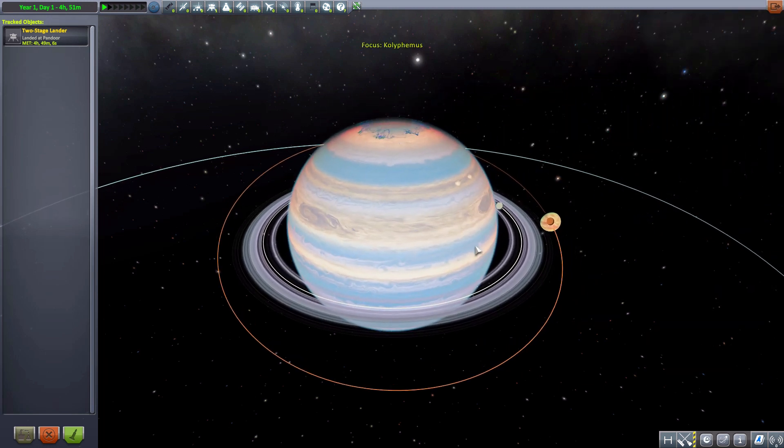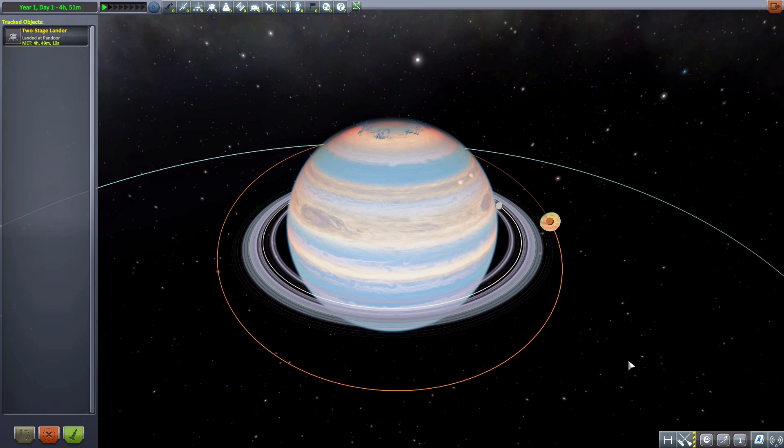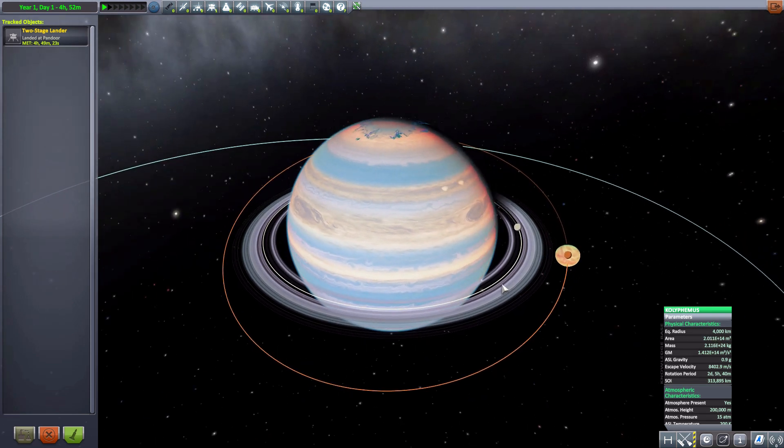Let's put our focus first on the big boy of the bunch, Colophemus — a really big gas giant with a radius of 4,000 kilometers and a pretty beautiful pastel color palette. I do quite enjoy it, and of course I love ringed worlds. It's a weird thing with me — I love them to death. And if you have a planet pack with ringed worlds, I'm probably going to like it. So it is quite cool to have it here.